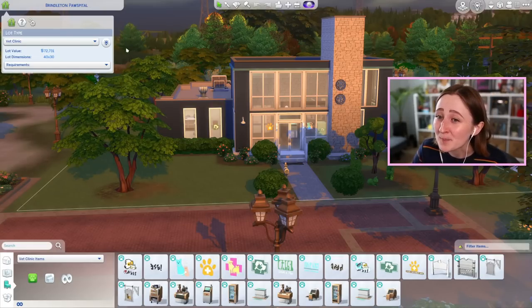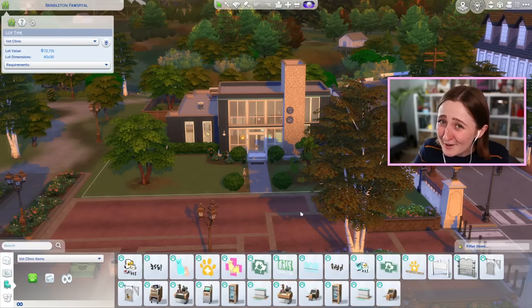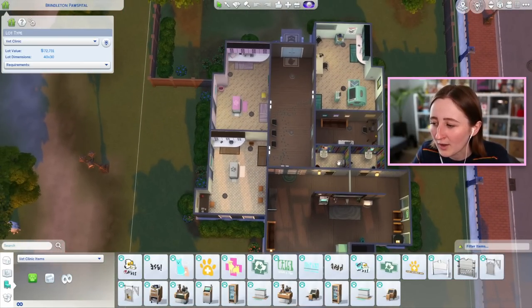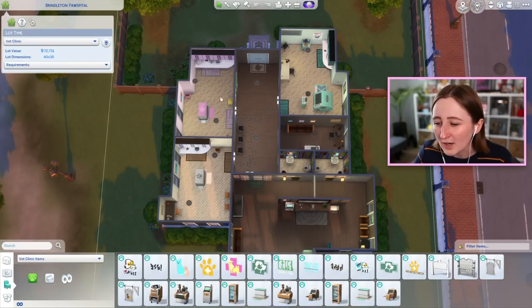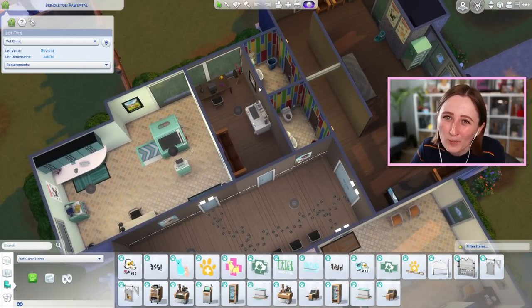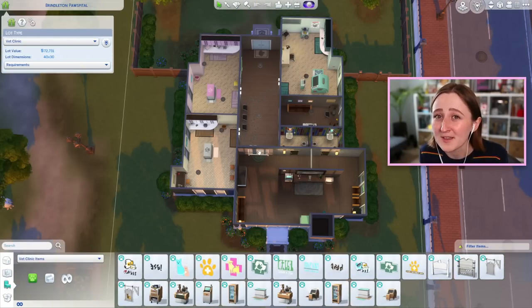So this here is the default Brindleton Pawspital — get it? It's actually quite cute and there's a couple of things from this that I really like and kind of want to keep and translate into my own build. For example, I love the sort of entrance waiting area and I love this big hallway that leads you across to all of the other rooms. It's very easy for your sims to get around in this build. By default it's got two exam rooms, one surgery room, and then a little office slash break room for the employees, and I think I want to have all of those things in my build, just maybe on a slightly smaller scale.